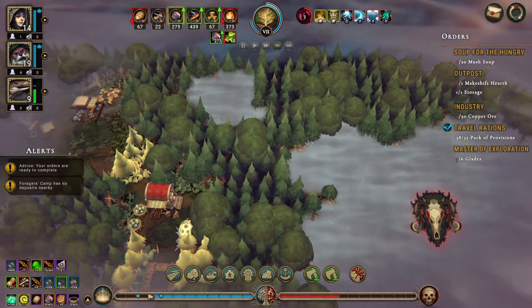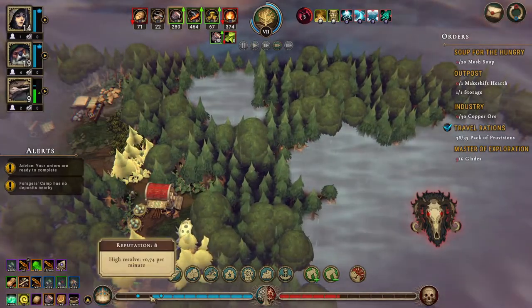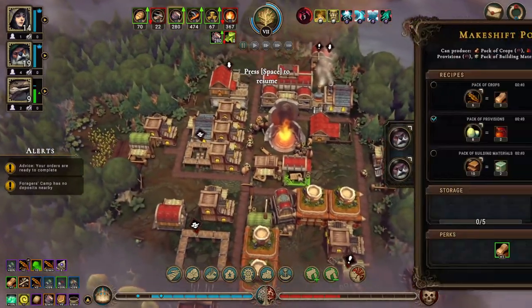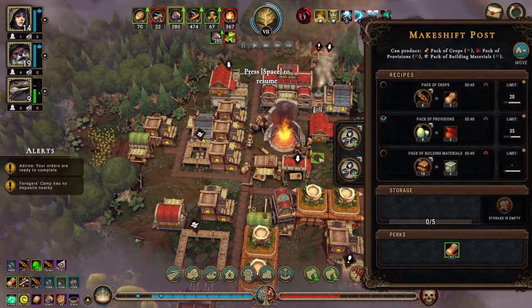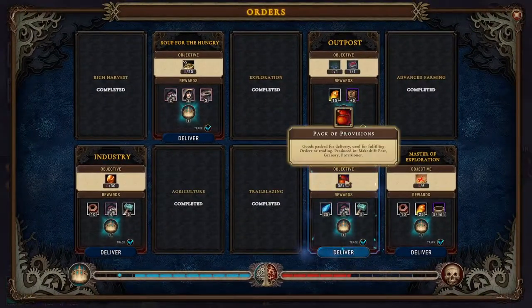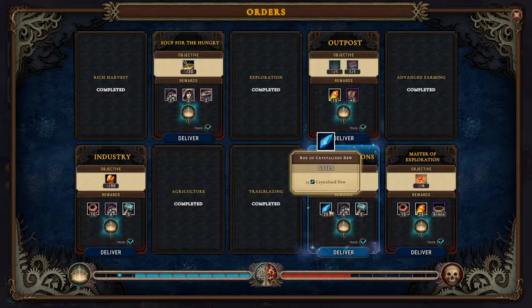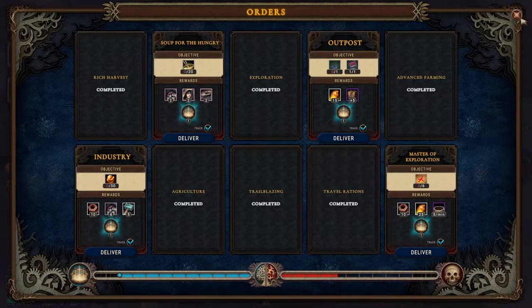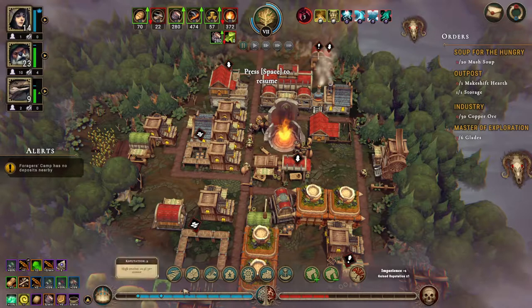Our beavers are happy too, that's nice. Let's take these people out of here — we don't need to be making anything in here right now. Let's deliver this. This is more beavers which we still need — more people right now.